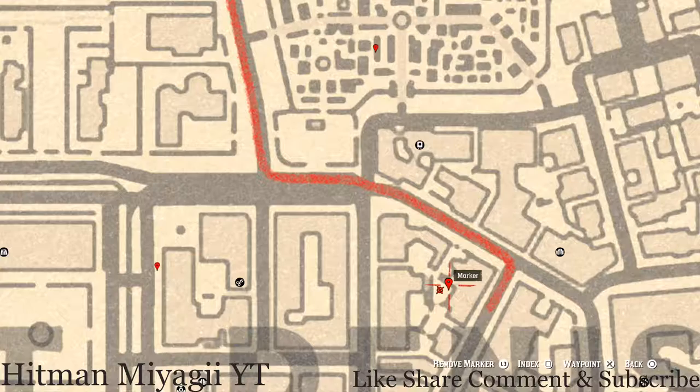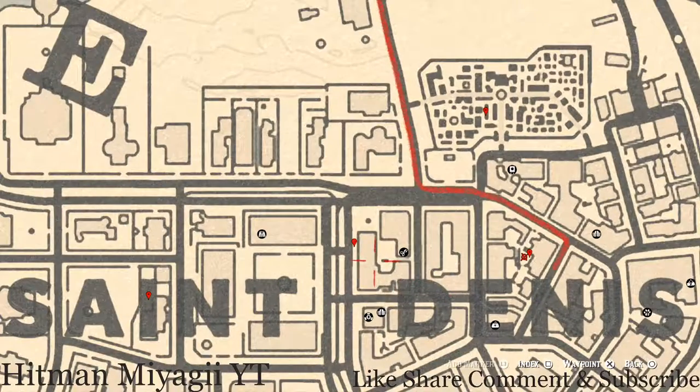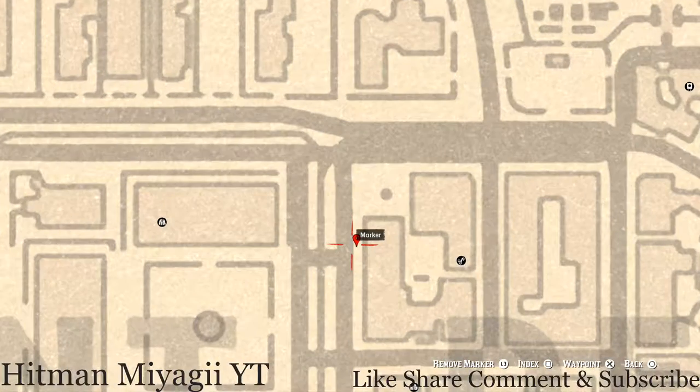At our next marker you guys will see a corner cabinet on the side of the road. When you approach this corner cabinet you have to open up the door and then you will get another prompt to grab the lost luxury out of it. This lost luxury is a bellow ruby bangle bracelet.